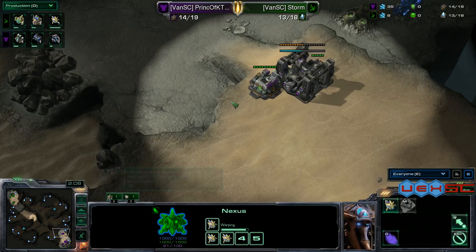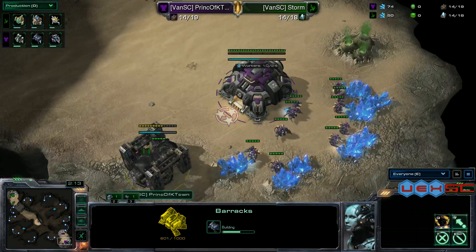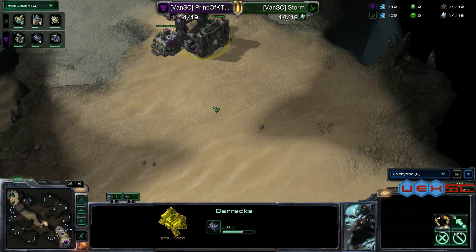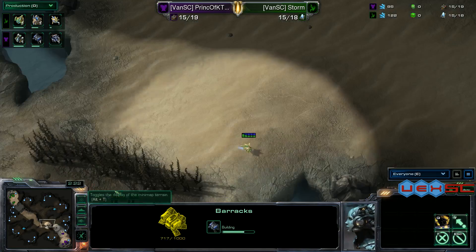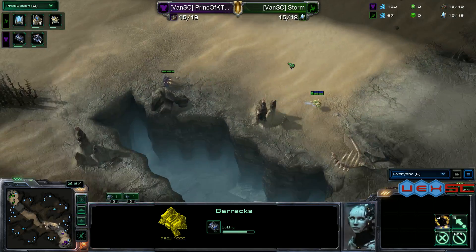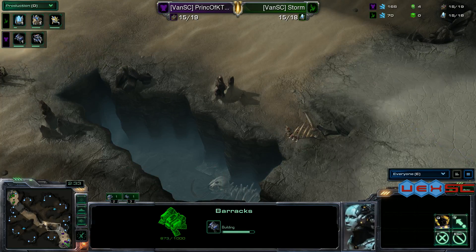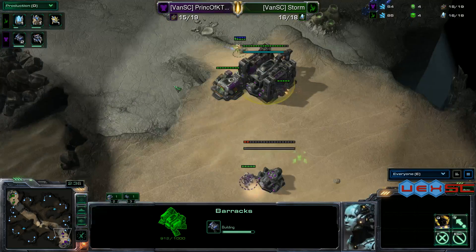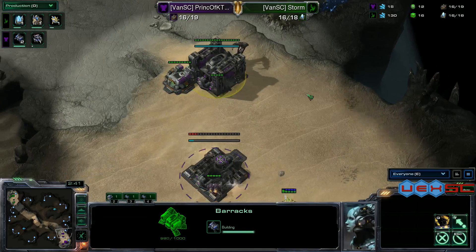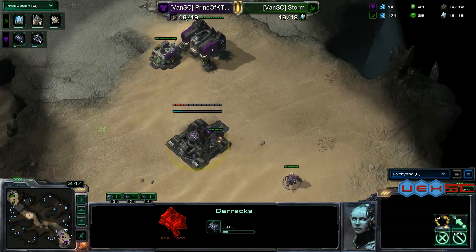Probes are being chrono boosted out. We have the barracks at the ramp — he's not going for any cheese. Gas is going down for Prince of K-Town; we may see reapers or marauders. Last time it was a marauder-heavy composition. I'd like to see Storm do a proxy stargate with some oracles for harass — that was the biggest issue. He did try to push up and almost made it, splitting the army piece by piece.